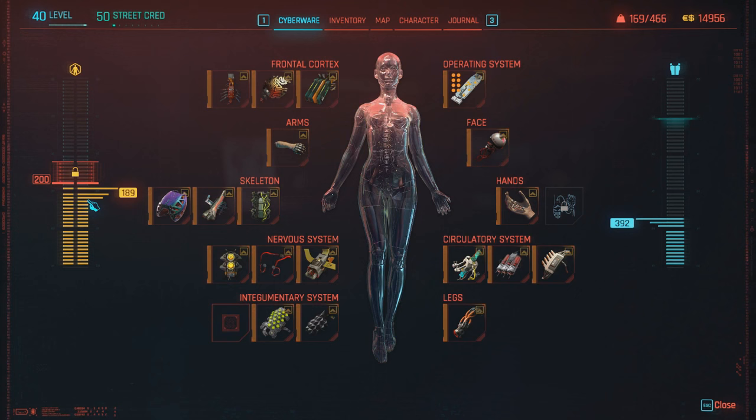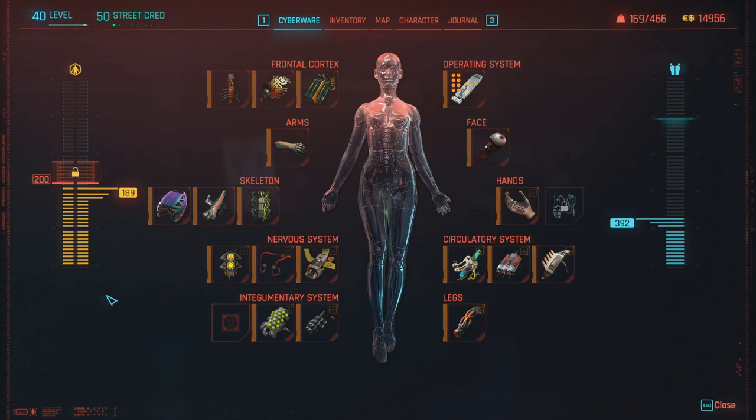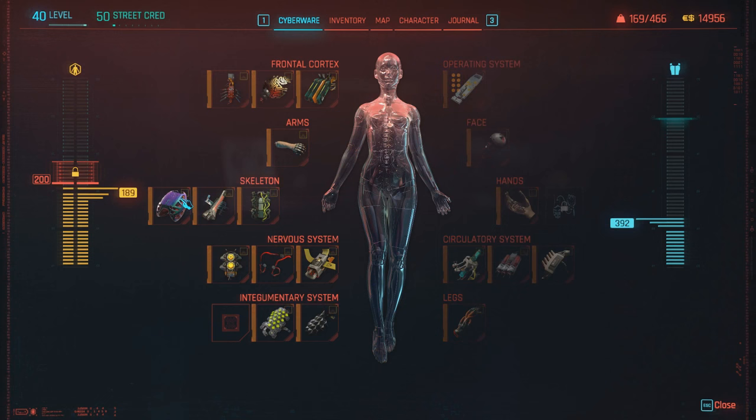I also realized I can sell old cyberware for a small but decent price, so I was able to recoup a little bit of money. I have one empty slot at the moment, but my capacity is completely filled so I can't get that one yet. I'm going to assume that tier 5 is probably the last tier, because while it gave me the option to upgrade my cyber deck — currently tier 5 plus — it didn't go to tier 6 but to tier 5 plus plus.